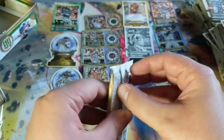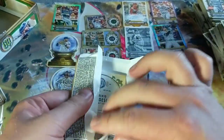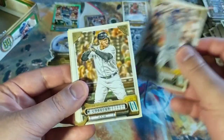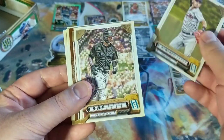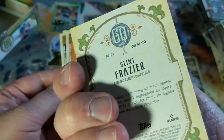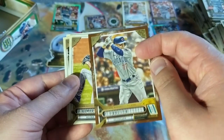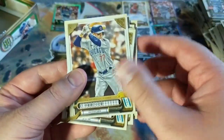Alright, last two packs. Frazier, Cabrera, Verlander, Jimenez, Diaz. Frazier out of $3.99 — Clint Frazier, there we go. And Mondesi.